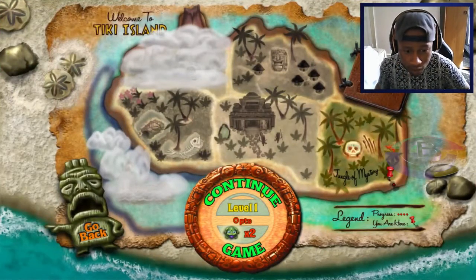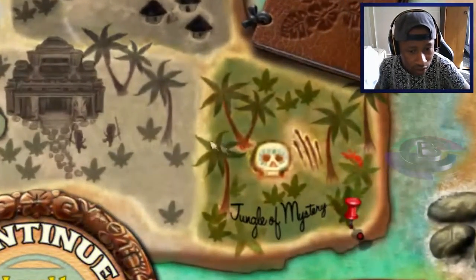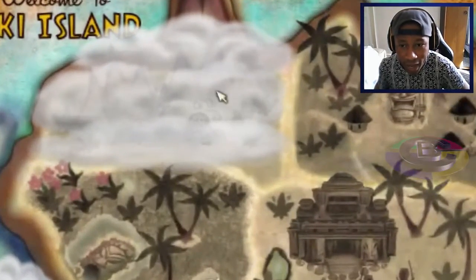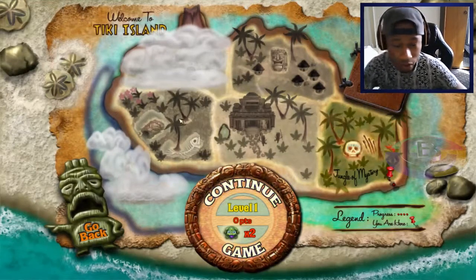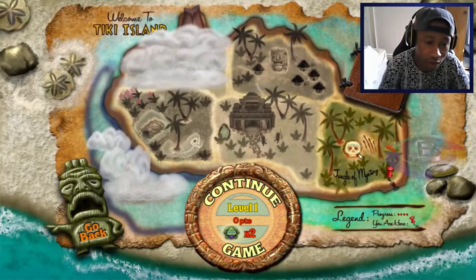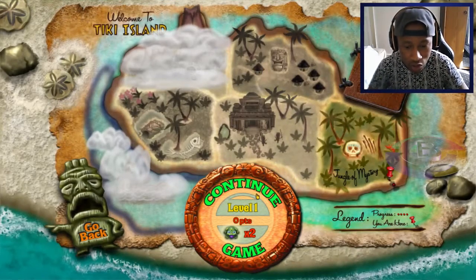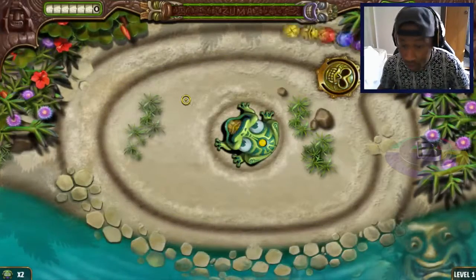Basically, each and every one of these is an island. That's an island, that's an island, and this clouded one is one I haven't unlocked just yet — I need to complete the fourth one to unlock the fifth. I've reset it back to the very first island for you guys to start from the beginning. So I'm going to continue from level one, the very first round, and explain how things go.